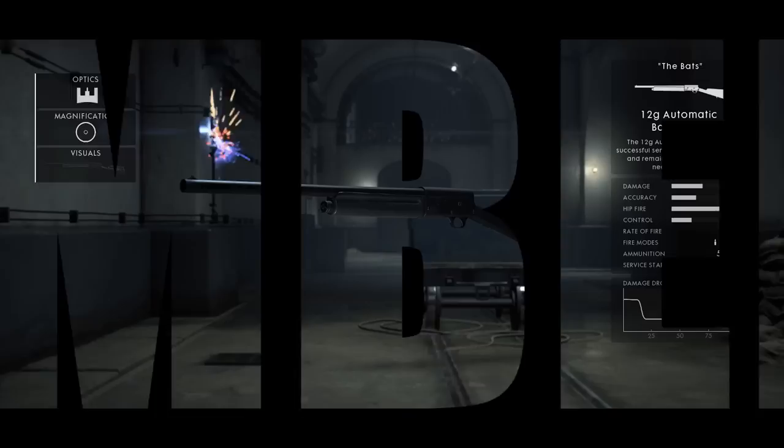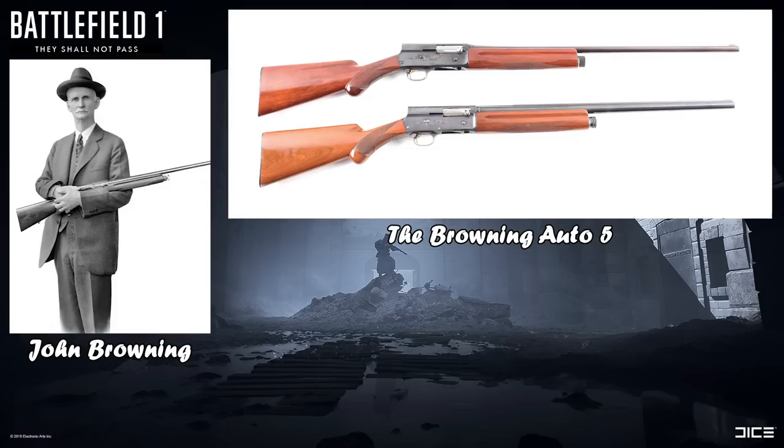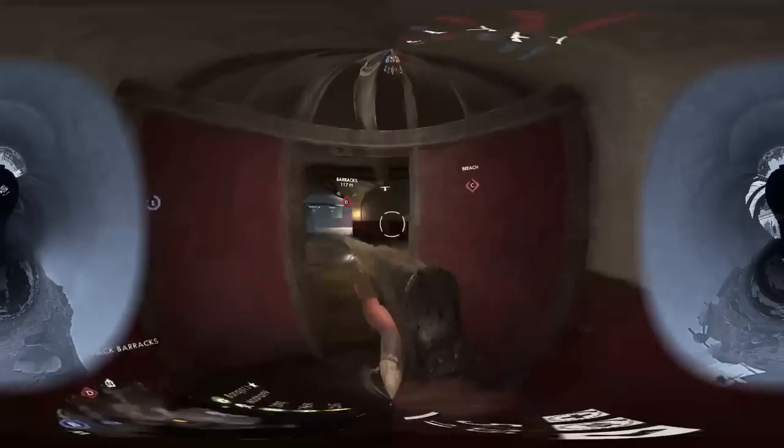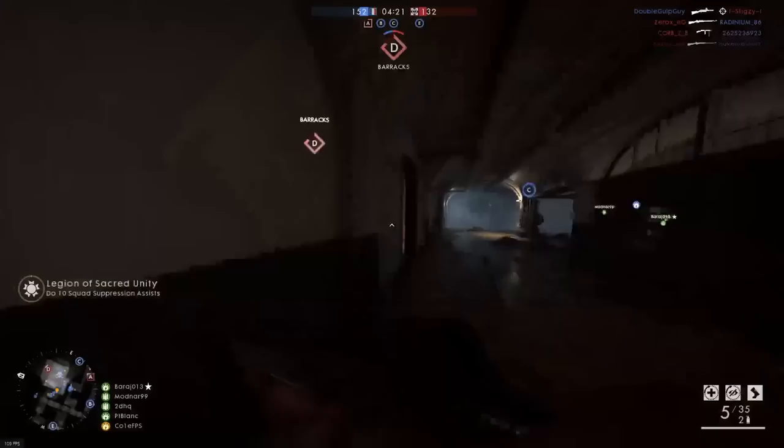Heading back to the Assault class, at number 4 I present the 12G Automatic Backboard. Designed by John Browning in 1898, the Browning Auto-5 is an American 12, 16, or 20 gauge semi-automatic shotgun — the first successful mass-produced semi-automatic shotgun. Utilising a 4-round tubular magazine feed system alongside an additional 5th round in the chamber, it remains widely used by law enforcement, military, and civilian groups to this day.